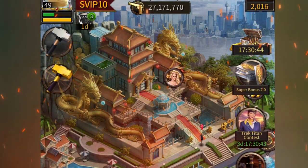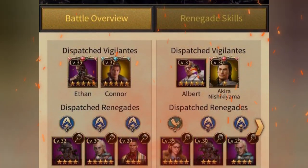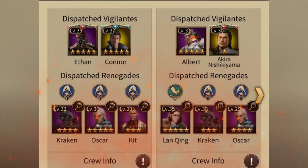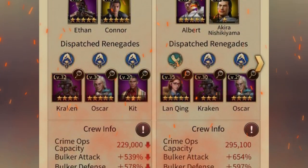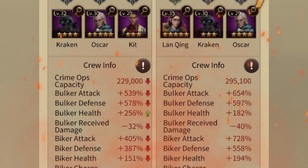I'm pretty sure you have encountered an opponent in real estate that has less defense, health, and attack stats than you, but still somehow managed to win from you. And every time you try to beat him, it just doesn't work out. To get the answer of why you are not able to beat him, you have to go into his formation.